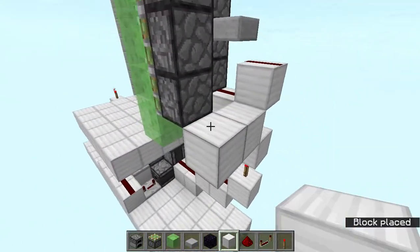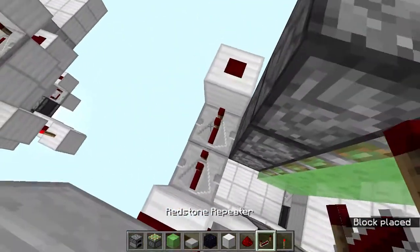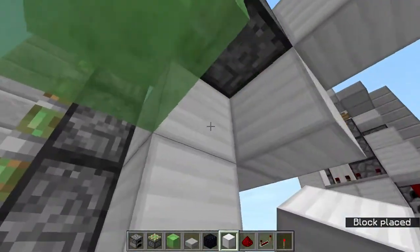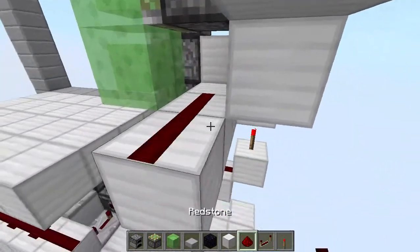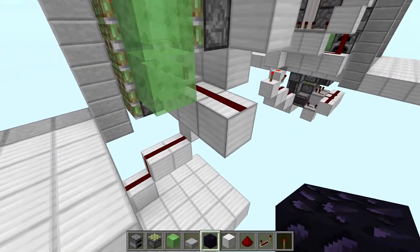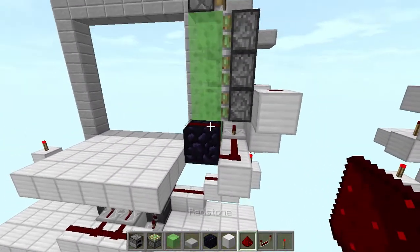Go over here and add a block with redstone dust, then two repeaters — one set to 4 ticks and one set to 2 ticks. Now go over here and add two blocks, another block, two redstone dust, and a repeater facing this way. At the back, add a non-movable block and redstone dust going like that.